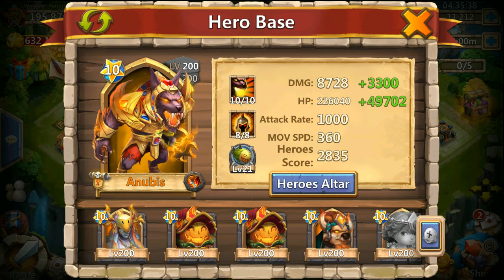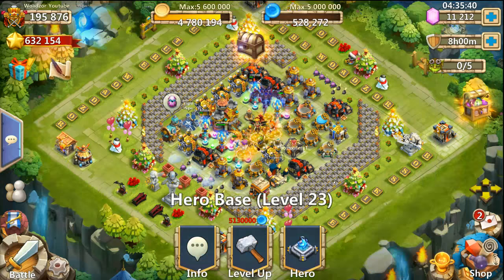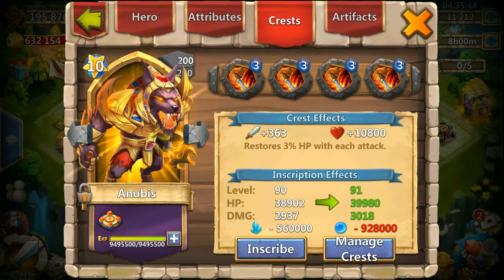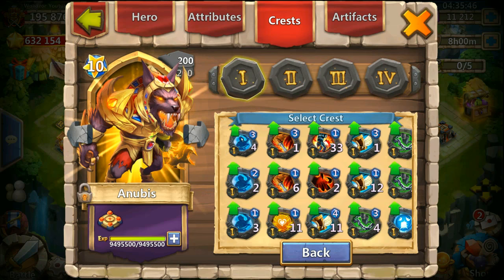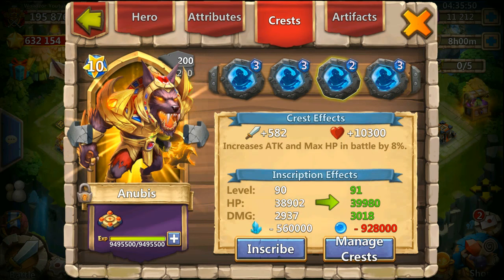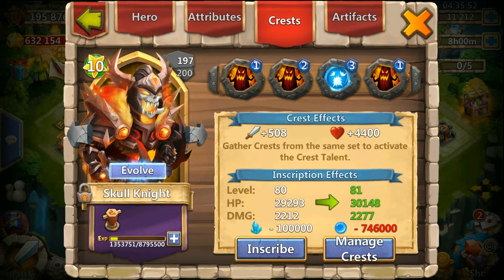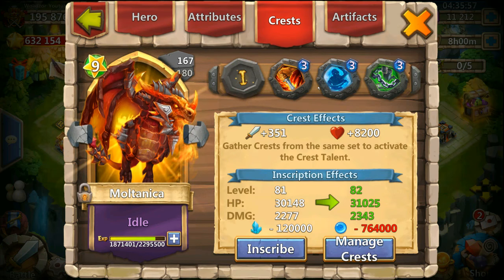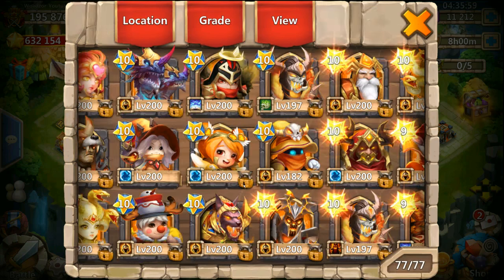I have to change Anubis's crest because it's not really that useful. So I'm gonna go with Bulwark — gonna find a free Bulwark here and change this real fast.